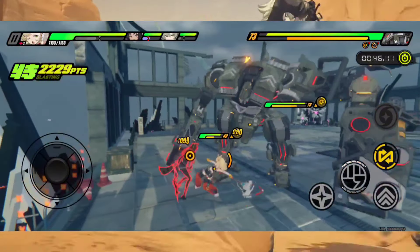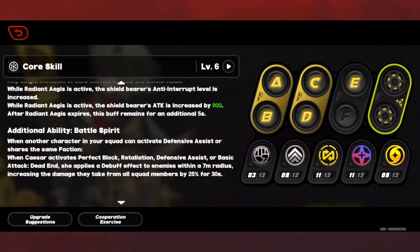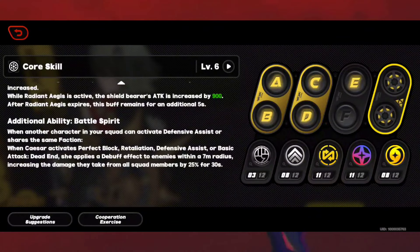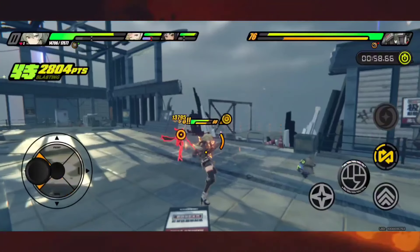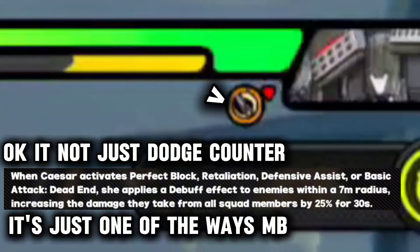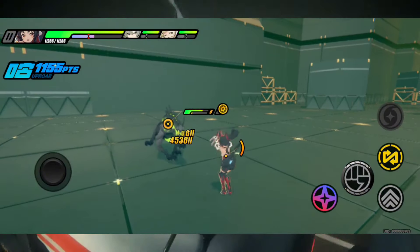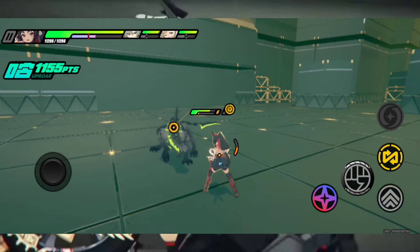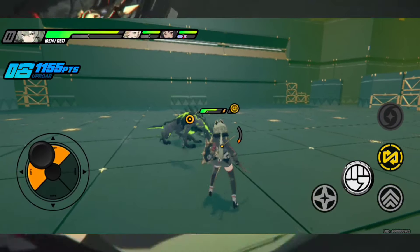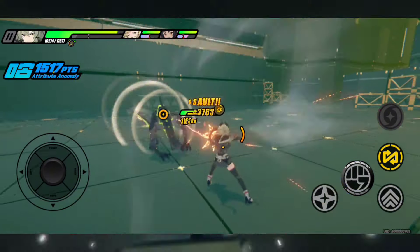For Caesar's faction buff, you need a member from either anyone from the Sons of Calydon or anyone that can do a defensive parry. Once that requirement is met, Caesar makes the enemy take 25% more damage for 30 seconds. You can see on screen a perfect parry triggers it and you see the little mark on the enemy, which is really good. Going back to the shield — Caesar's shield has the active ability to increase your interruption resistance, making knockback basically non-existent. So if you miss-time a dodge or get caught lacking, you're not going to get punished as hard with Caesar's shield.